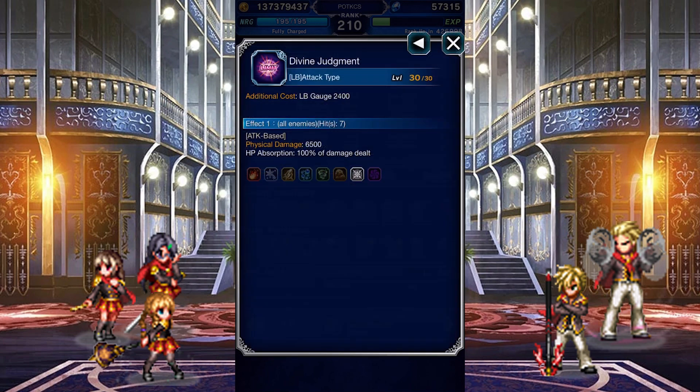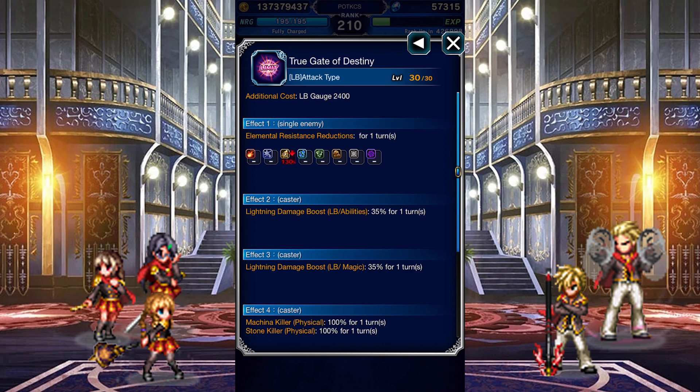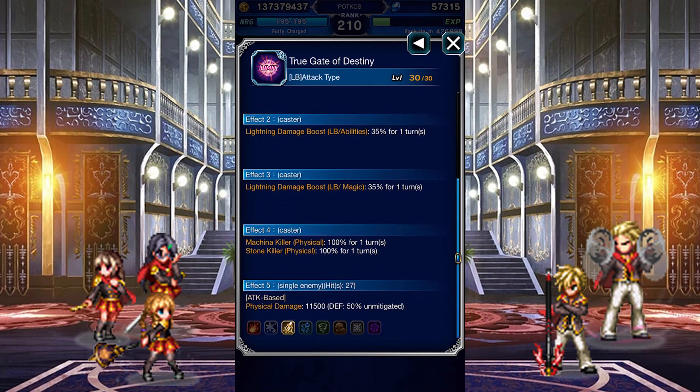Let's look at her LB — it makes you wish you didn't. Onto her Super LB: thanks to the automatic attack shift buff, she'll get a 250% attack buff, a 200% LB damage buff, and completely fill her LB gauge when her Super LB is ready. The Super LB itself inflicts a 130% Lightning Imperil, raises her Lightning damage by 35%, grants her machine and stone killer, and then deals Lightning damage that partially ignores the enemy's defense.